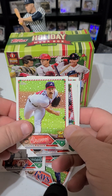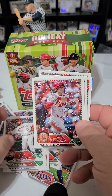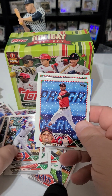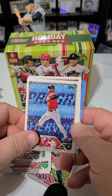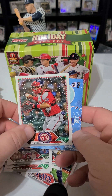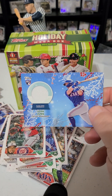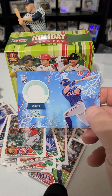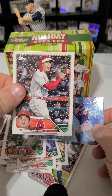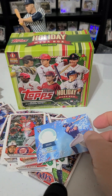Last pack — Dallas Garcia, Spencer Steer or Schrieter, Anthony Rendon, Nolan Gorman rookie, Ian Happ, Jen Ames — that's a cool photo — Ruiz. And the hit is going to be — alright yeah, that's pretty good. Rookie Josh Young. Overall a pretty solid box — a lot of rookies, Shohei Santa hat short print. Y'all have a good day!